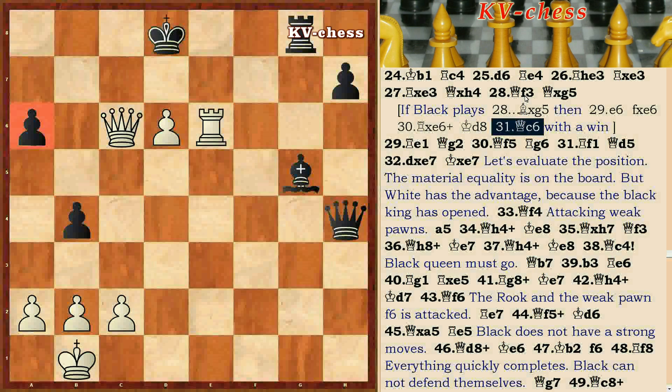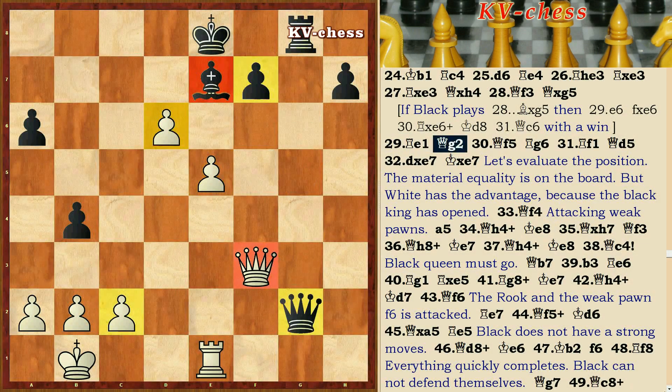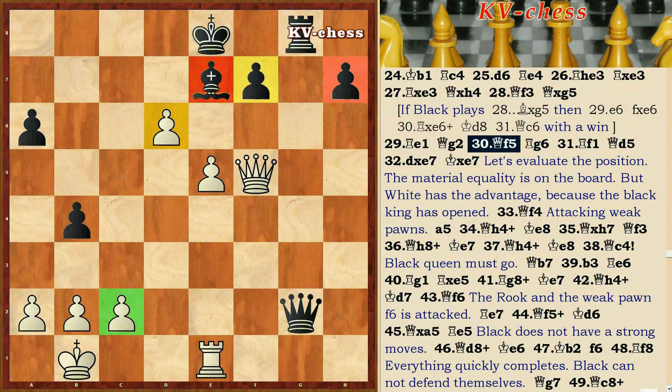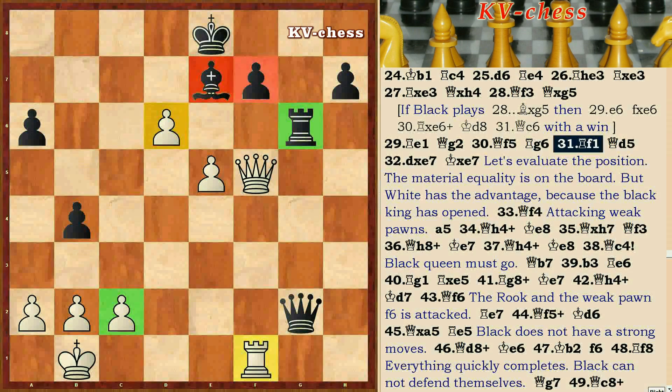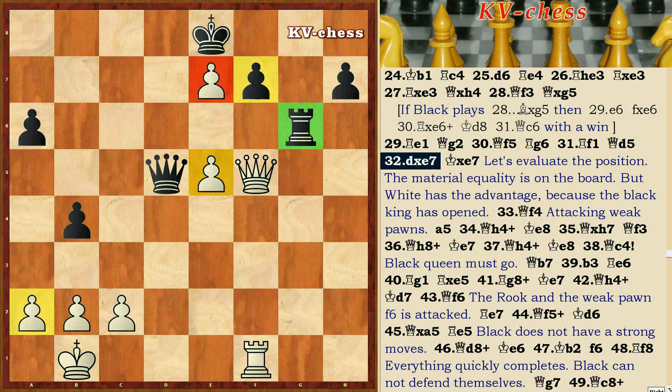So on the 28th move: Qxg5, Re1, Qg2, Qf5, Rg6, Rf1, Qd5, De, Kxe7.